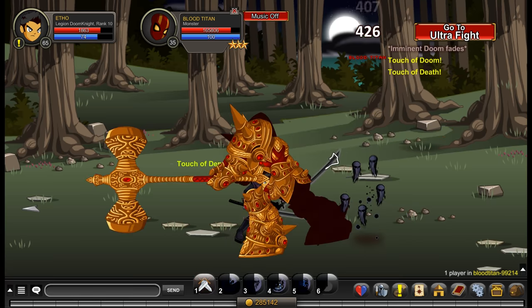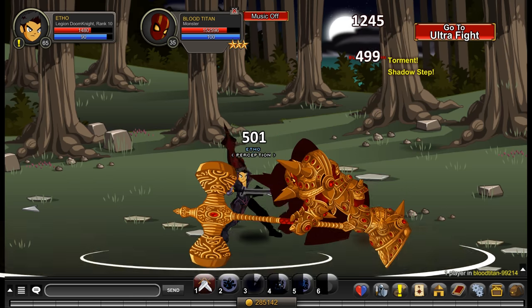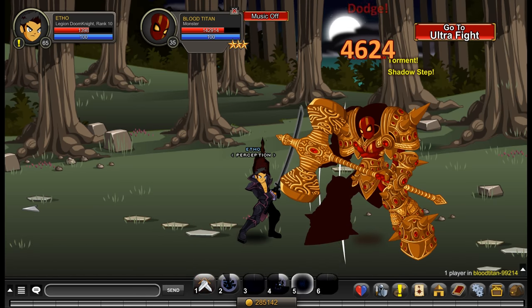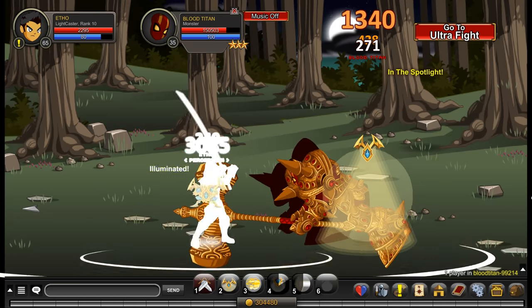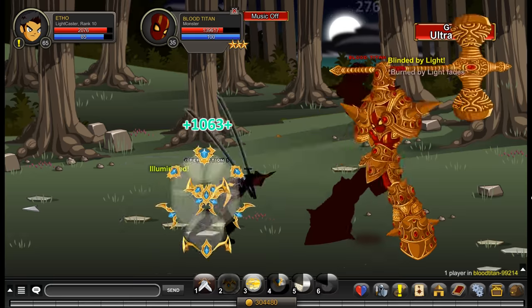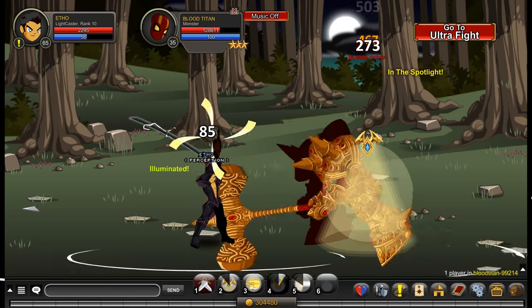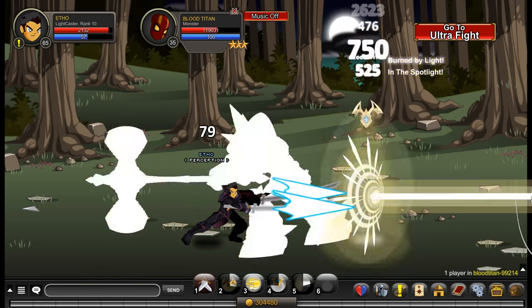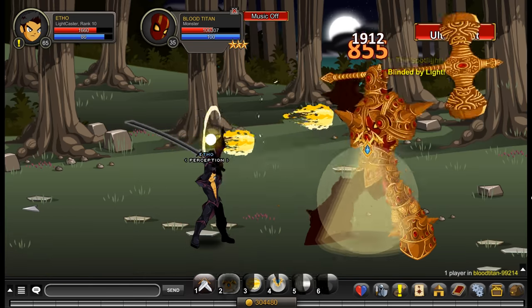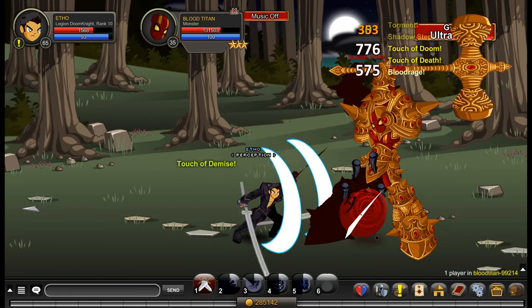What I noticed was both classes did something that made the enemy deal less damage. What Legion Doom Knight did was its first ability called Touch of Doom — it stacks an effect that increases your damage, but it also decreases the enemy's damage by 3% per stack. That stacks up to 15 times, so it reduces the enemy's damage dealt to you by 45% with full stacks. That's very useful for surviving Blood Titan's Blood Rage, which hits for 450 to 500 in that range on you for a short while. This 45% reduction does a lot to reduce the damage you take during that stage.